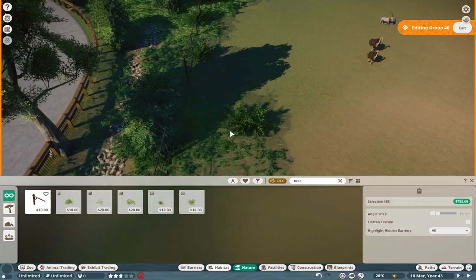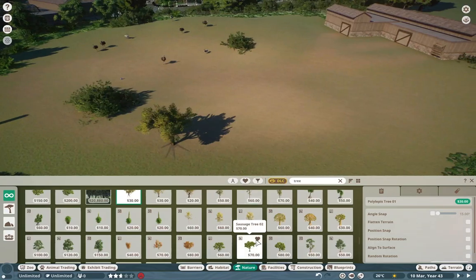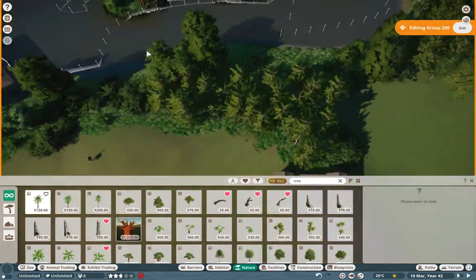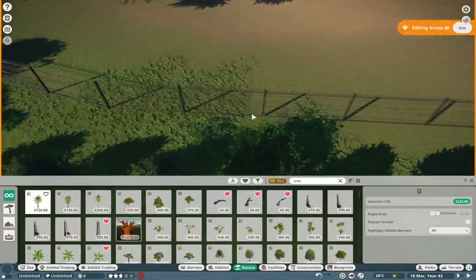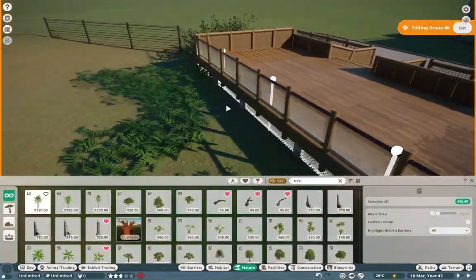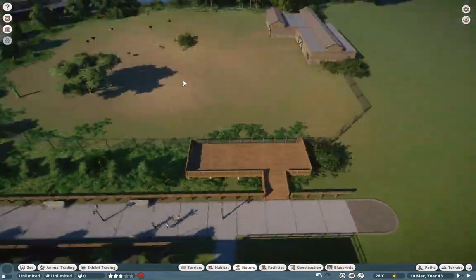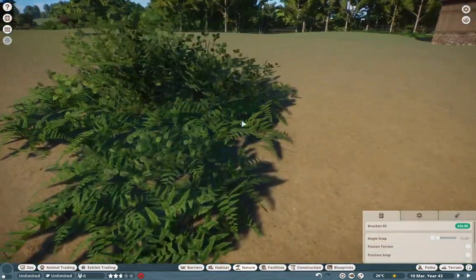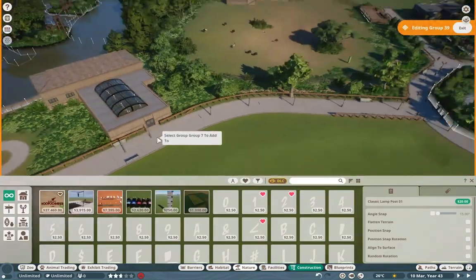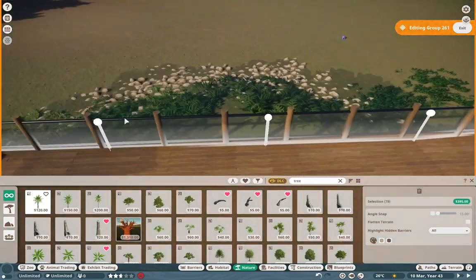Moving on to the foliage of the habitat itself — just throwing a bunch of stuff down. With these larger open areas there's no rhyme or reason, just feeling. You feel right when you place something, and I think it came out extremely well because of that. The areas where the animals have trotted are indicators of where not to put foliage; everywhere greener is where I put all the lovely plants. I also put down some street lights to make the area a bit brighter, plus a decentralized acacia tree.